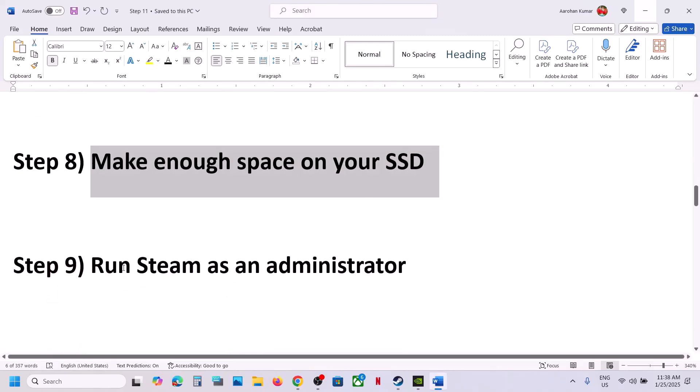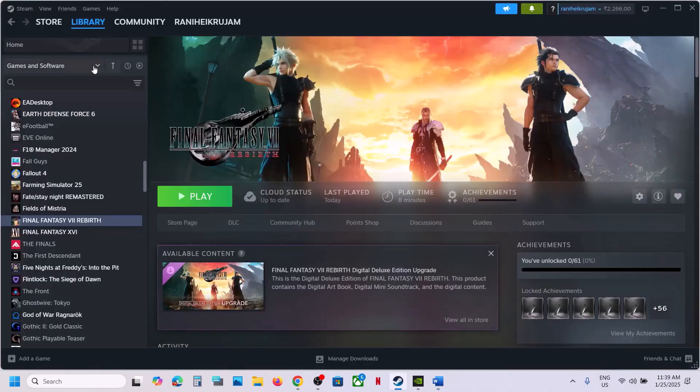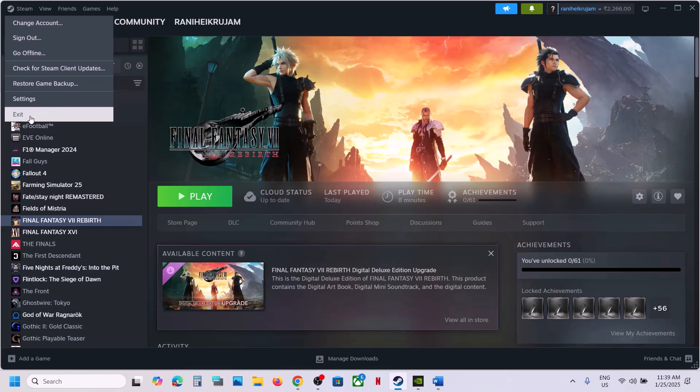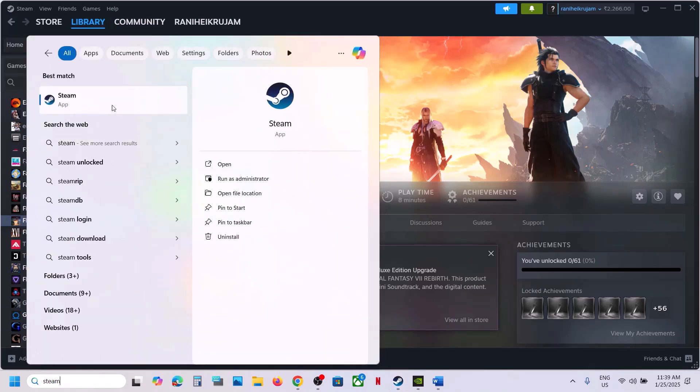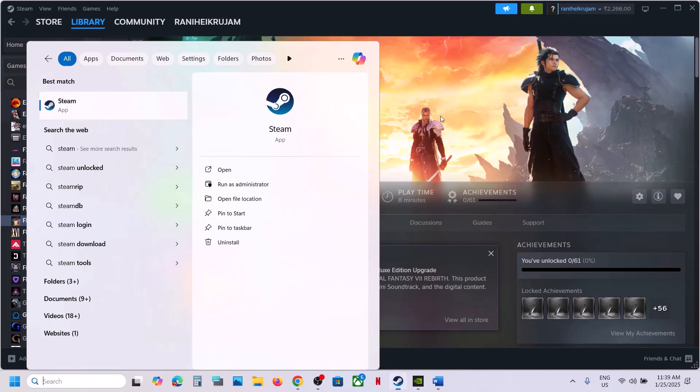The next step is to run Steam as administrator. Close Steam by going to Steam and clicking Exit. Once Steam is closed, type Steam in the Windows search box, right-click on Steam, and click Run as Administrator. Make sure you click Run as Administrator, then launch the game.